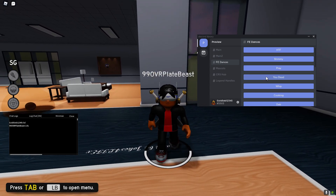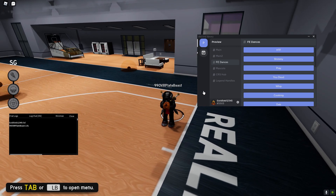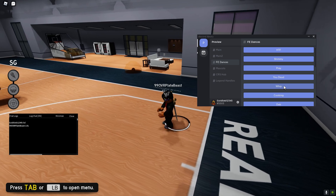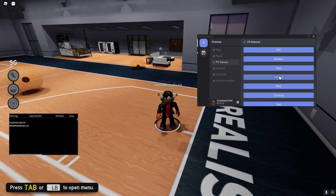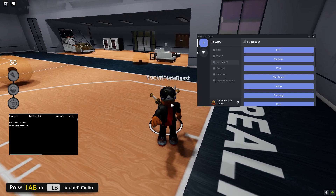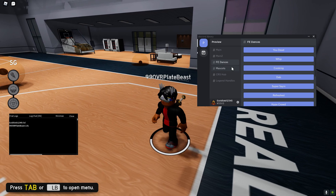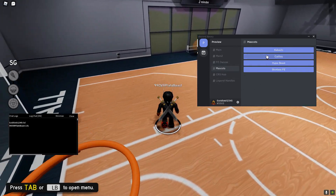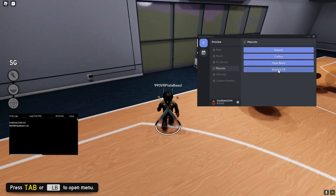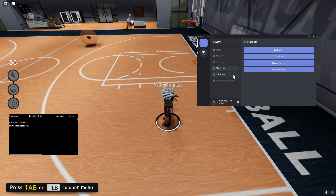We also have whip, intro dances — we have everything, it is FE. I'll show the mascots. I don't know if these three are FE — the shirt list is, you can ask people if these three are. I don't know yet, I haven't asked anyone.